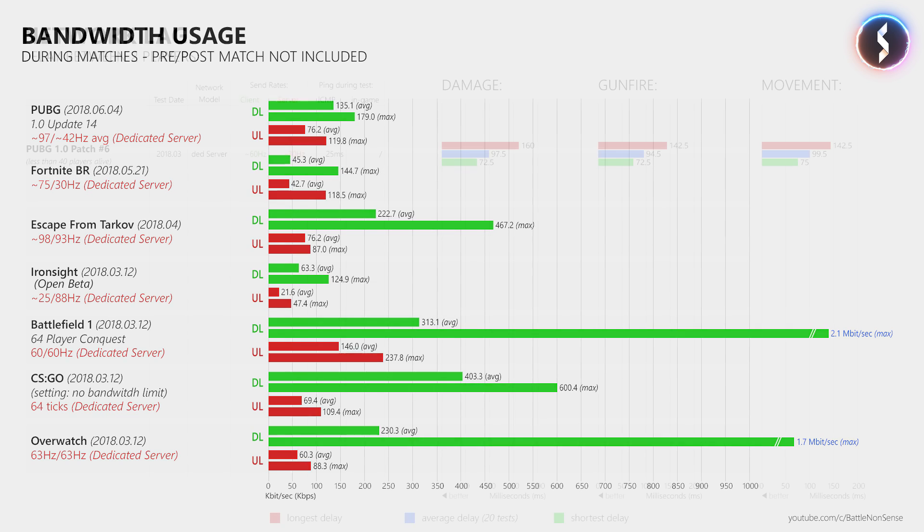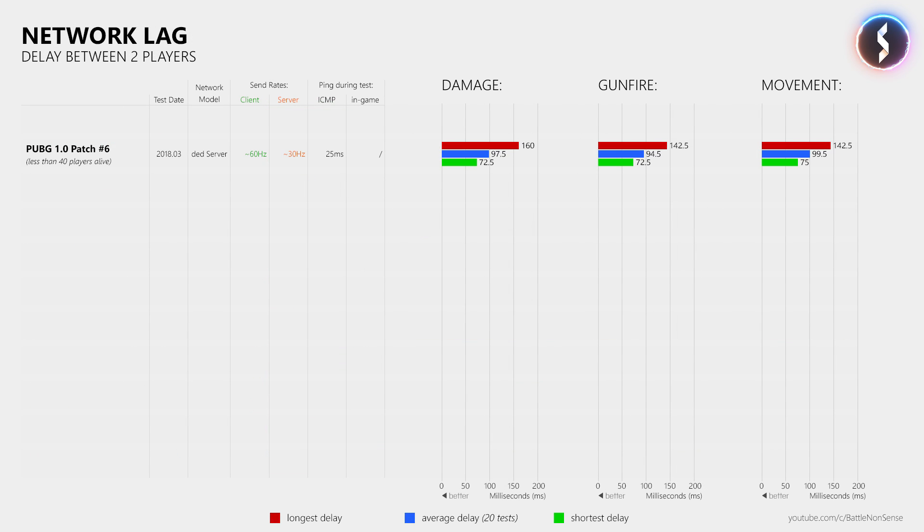How does this change affect the network delay when two players play on the same server at a ping of 25ms each? In my last test I measured an average delay of 97.5ms for damage, 94.5ms for gunfire, and 99.5ms for player movement when there were less than 40 players left, meaning the server sent 30 updates per second. Update 14 not only lowered the average network delays, it also made them more consistent, as the difference between the shortest, average, and longest delays is much smaller now.